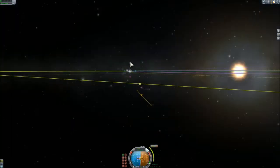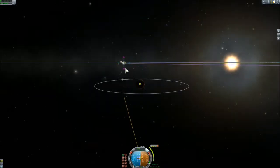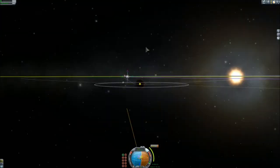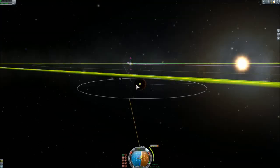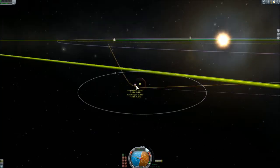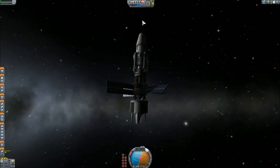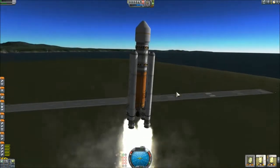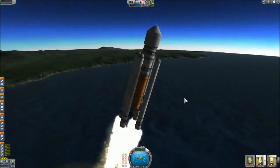As in the real mission, we have to launch two spacecraft — one with the empty return vehicle that will fill itself on site, and the other one with the crew. Normally this would happen at the second launch window, but here I was quite impatient.